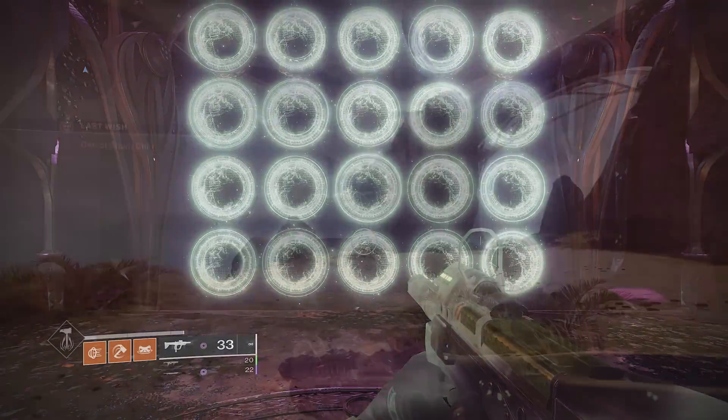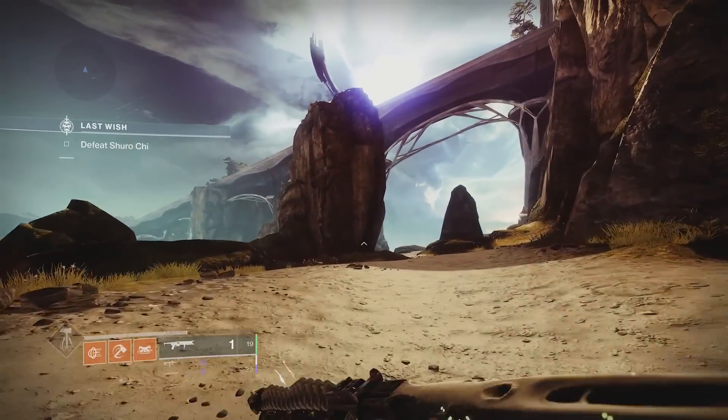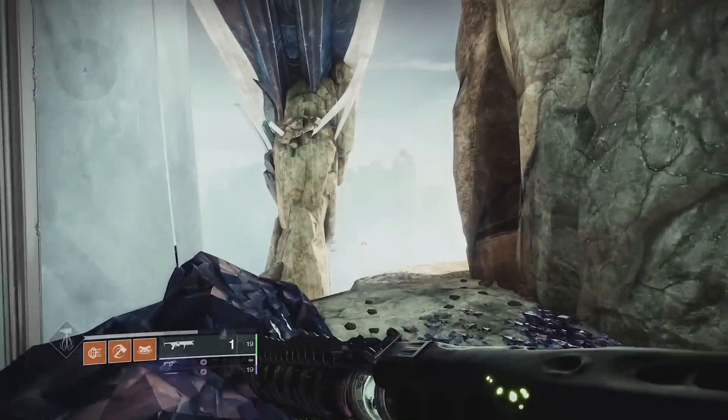If you're a solo player, you can actually access one of the secret chests through the Shurochi checkpoint — use the wish at the wishing wall and backtrack to the chest that way.